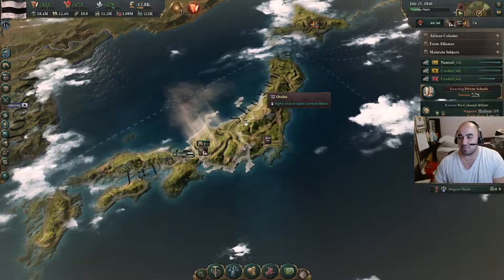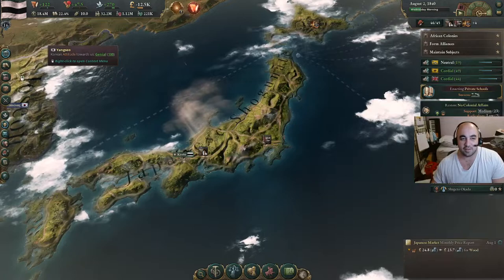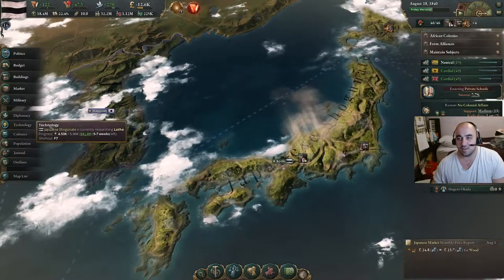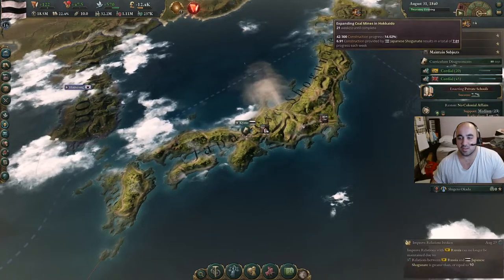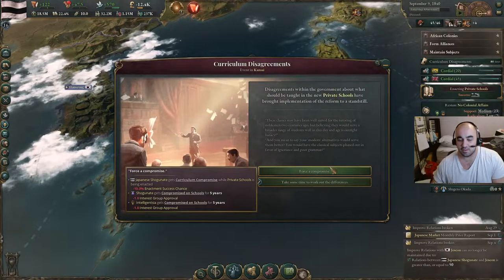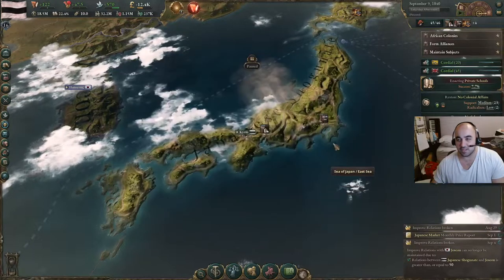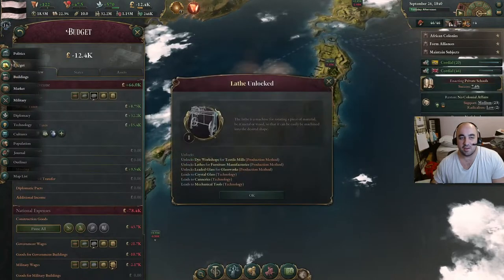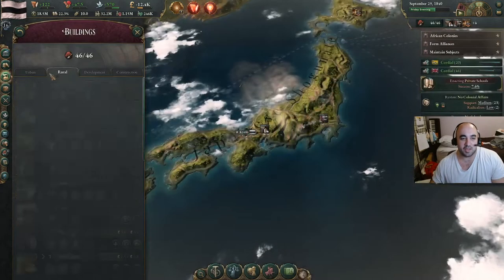We can go a lot faster. We are getting ready to switch to lathes in production methods. We will be switching on some usage of coal. We have curriculum disagreements — minus enactment chance or minus enactment time. Well, we have almost no enactment chance, so we're going to go minus enactment time. But this might mean we have to abandon this for something else. We got lathes, and so we are going to want to switch over the production methods.